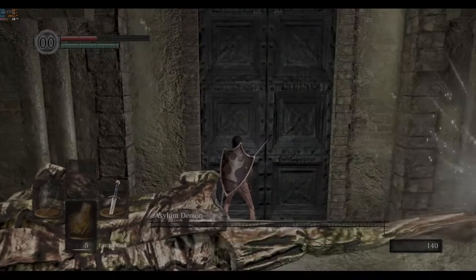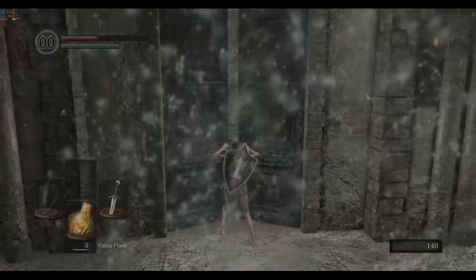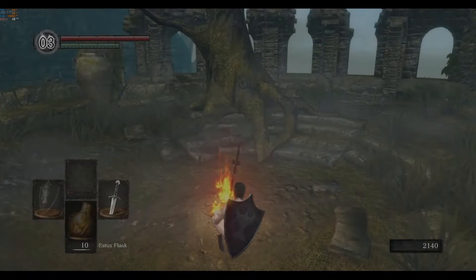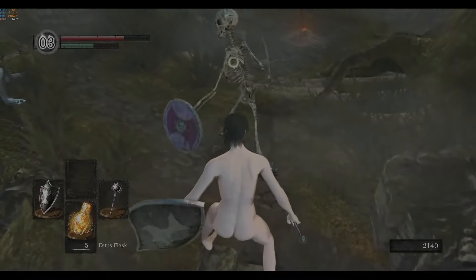Nothing special about the asylum. Your grandma can do this part standing on her head. In Firelink Shrine, I immediately turn human and grab some things. And kill a few skeletons.